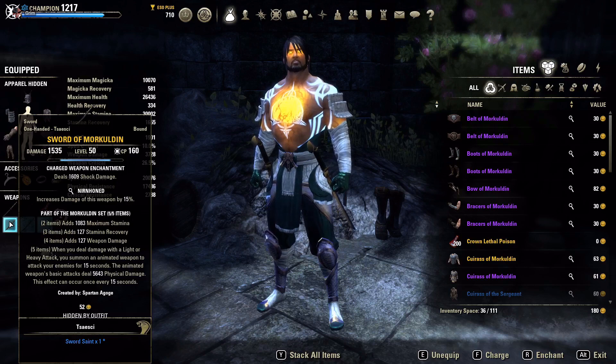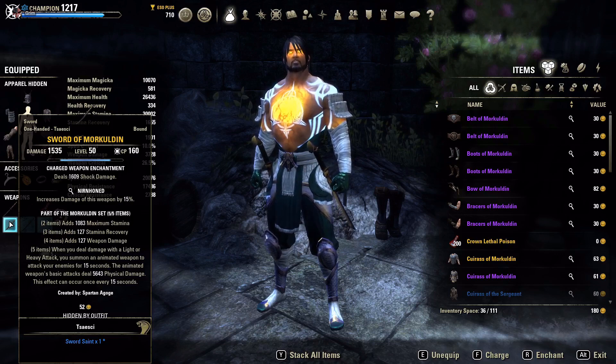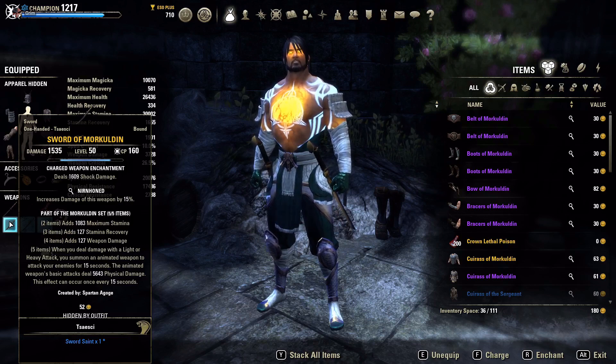Looking at our enchants for dual wield — I noticed that Jabs seemed to be spammable at a much higher speed. I'm not sure if it's Jabs hitting faster or Quick Cloak's damage also firing off, but it appeared Jabs were going off quicker in dual wield, which shouldn't be a thing, but it definitely appears that way visually when I compare this build to my two-hander Spartan Unleashed Stamplar.